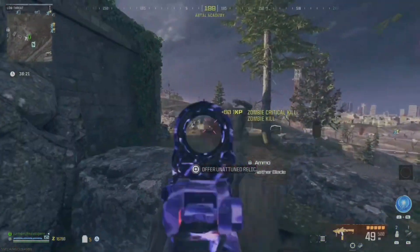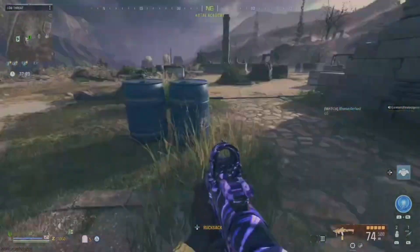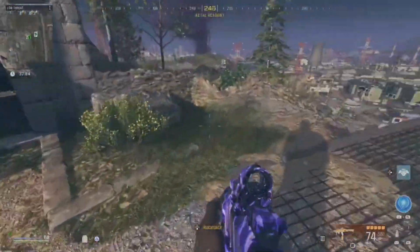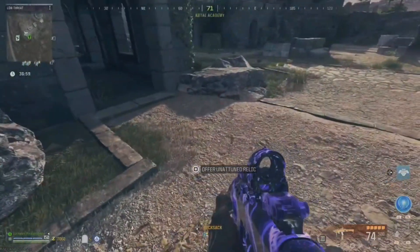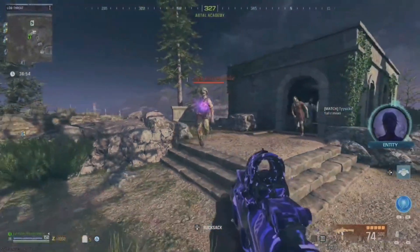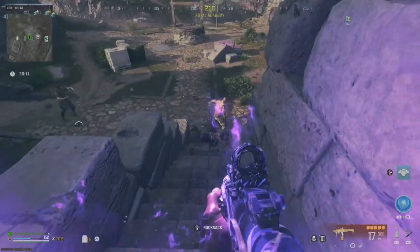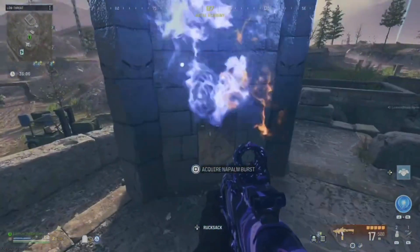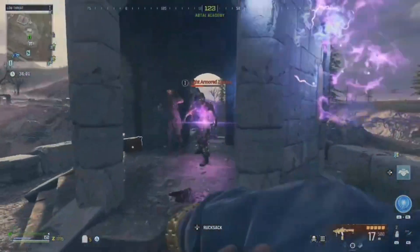The first location is over at the graveyard. Come to the graveyard with the mirror, run around the building where your tombstone normally spawns, come to the front of the building, and right in front of the doorway hold square. A dude is going to run from behind the building. You're supposed to use a specific ammo type on him, but all you have to do is hit him with the Ether Blade. I hit him with the Ether Blade, dragged him to the center, hit him with it again, killed him, picked up the item, and went to the next location.